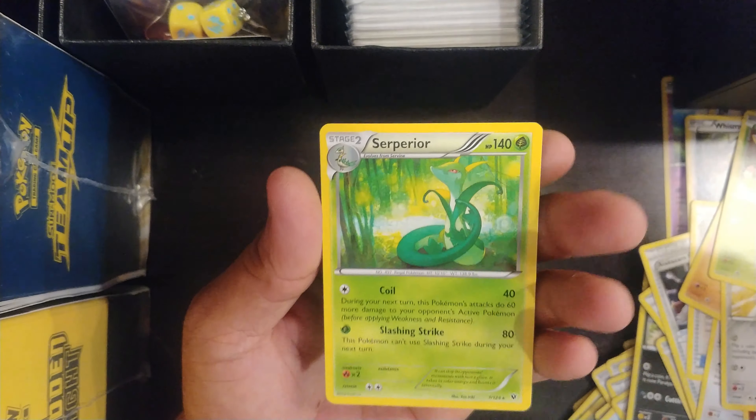Raichu reverse and Superior non-holo. Make sure you tune in next time guys — this is Leonidas956. I will be doing Broken Bonds on the next one.